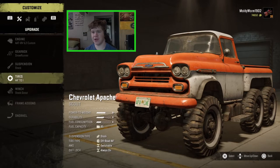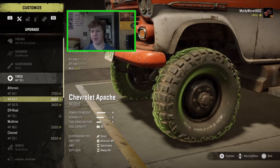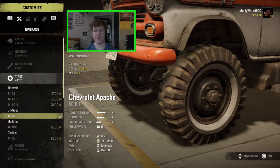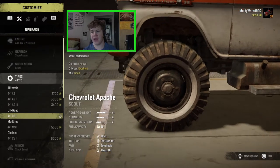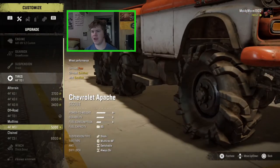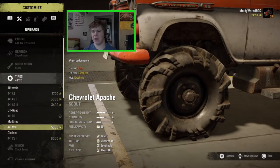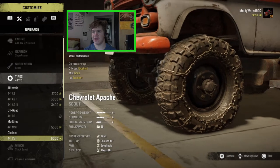We can get all-terrain tires — there are three different types — all the usual tires. Then we've got the off-road tires which it comes with as standard; these look really nice with that little white wall bit, but unfortunately they aren't great in the mud. We are going to need the mud tires on it today. Here are the 44 inch mud MS ones — not the nicest looking tire, and the rims are also a little bit boring. We can also get chained tires if you're running this on one of the snow maps.